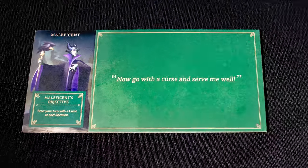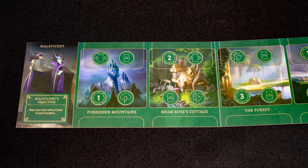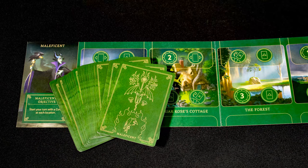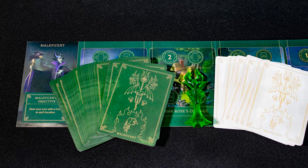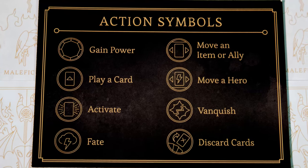To play a turn, grab one of the villains and check their objective. I'd also recommend grabbing their villain guide and having a quick read. Each villain has a board with its own locations on it. You have two decks of cards: your own power cards, which you use to win the game, and a fate deck which your opponents use to slow you down. You also have your special villain marker. Draw four cards and get ready to play.